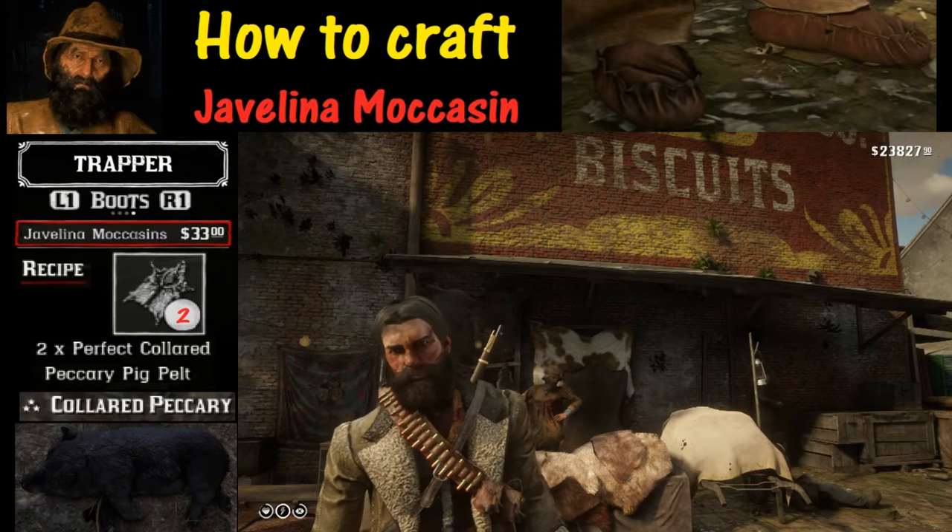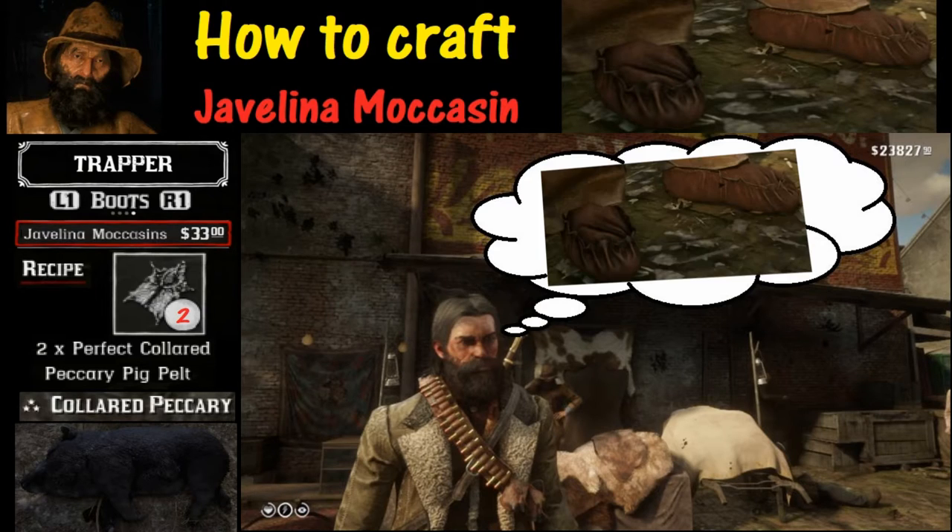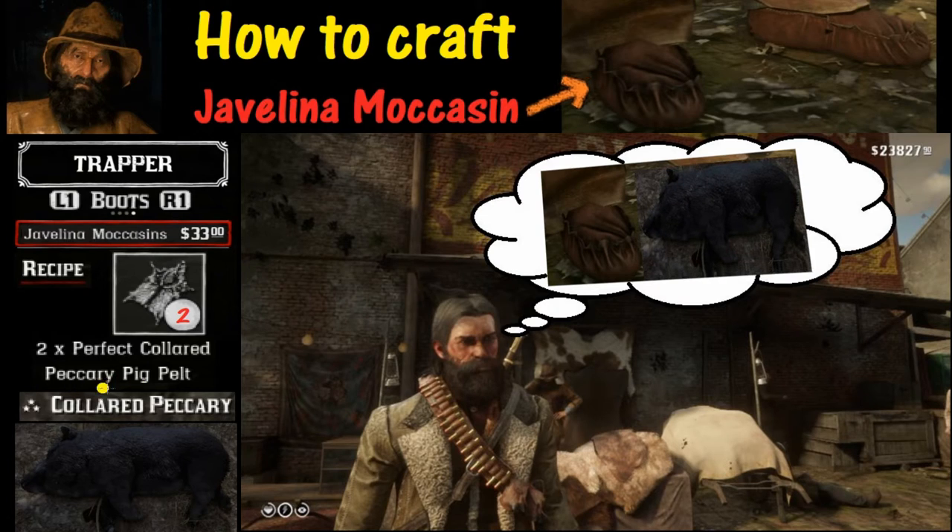Welcome to Red Dead 2 and thanks for joining us. Today we are going to learn how to craft Javelina moccasins. You're going to need 33 bucks and of course two perfect Collared Peccary Pig Pelts. You've got to start with one with three stars in order to finish with one with three stars.